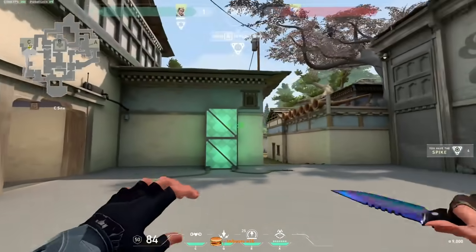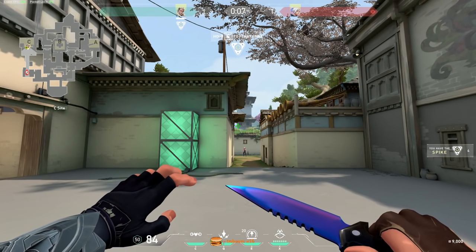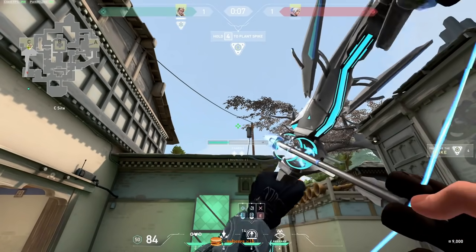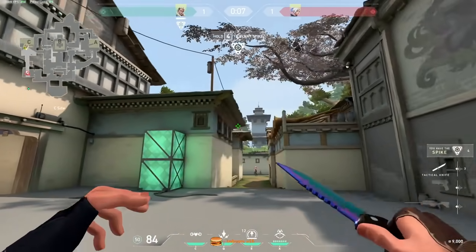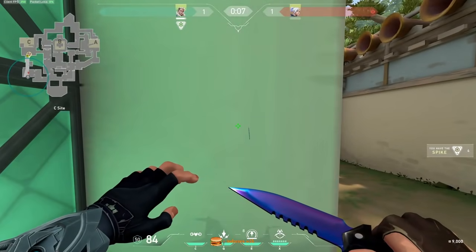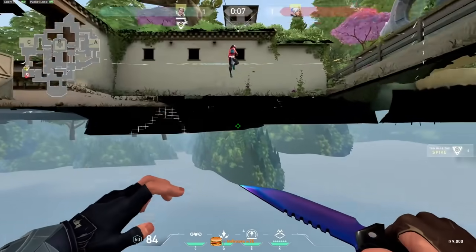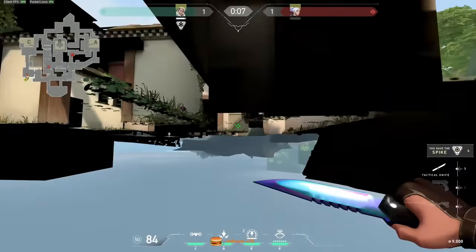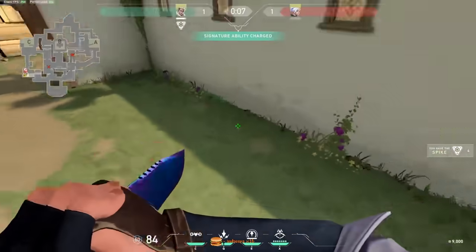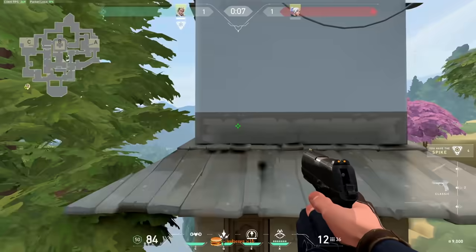Another arrow is bugged and probably going to get fixed. I don't know the lineup for it, but you can probably find the lineup yourself. It's two charges, revealing area, and it goes under the map. This arrow goes under the map, so it lands down here under the map and it will see everything — people can shoot it. It's bugged. You just have to bounce the arrow off of this building.